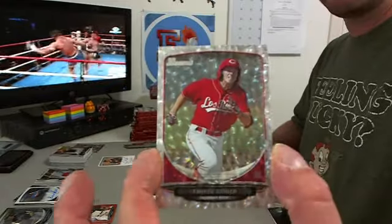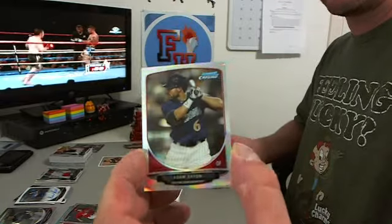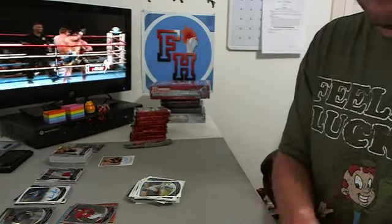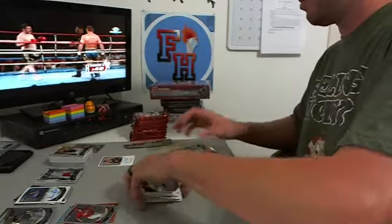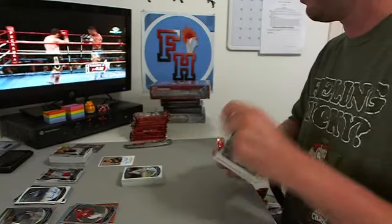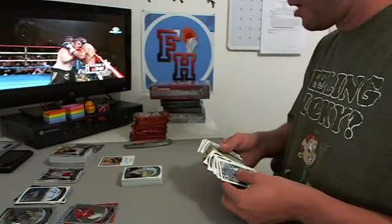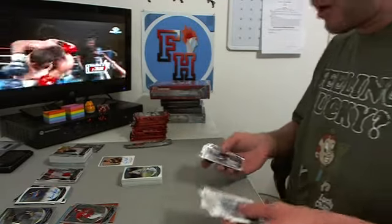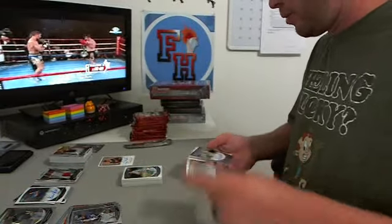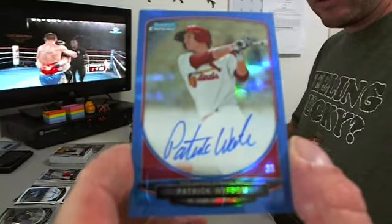Tanner Rehier, Reds Ice. Adam Eaton Mini Fractor, D-backs. David Murphy for the Texas Rangers, ice card. And a Blue Refractor Auto, Patrick Wisdom numbered to 150 for the Cardinals — Oil Fan 14 and the Cardinals.